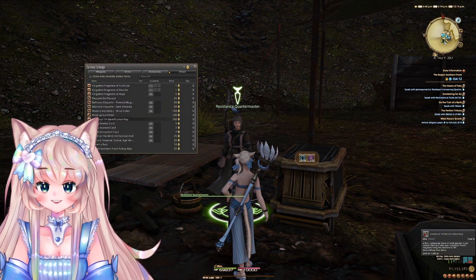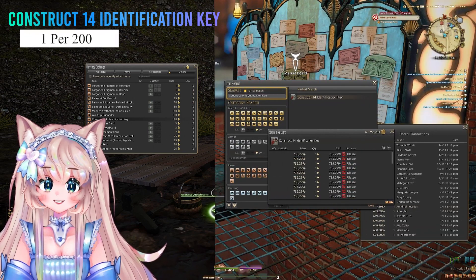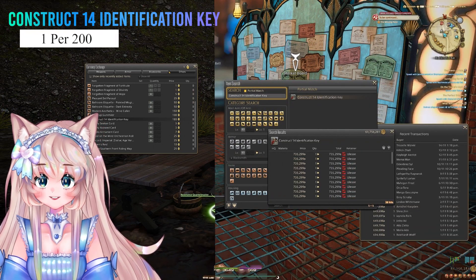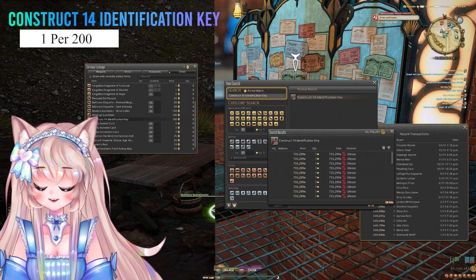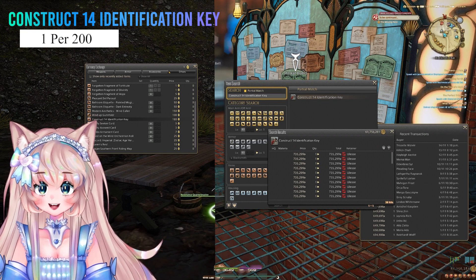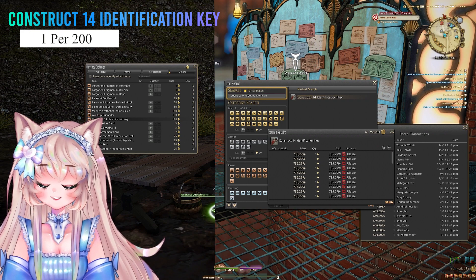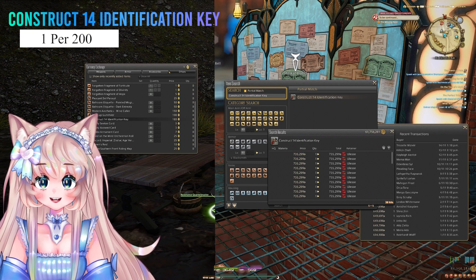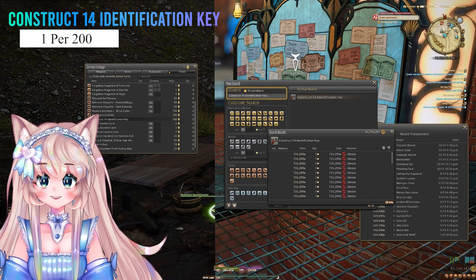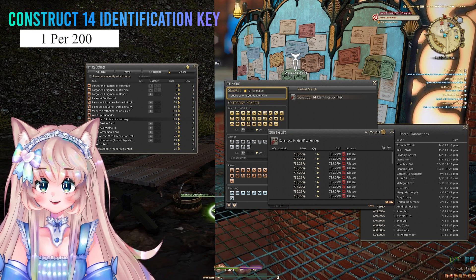Starting with the Mount Reconstruct 14 Identification Key: it is 735,000 gil per one. You can buy 1 per 200 Bozja Clusters, and it costs 180 Clusters per one. It is sold extremely often for a mount, sometimes even multiple times per day. So this is a really great way — just one thing to go ahead and sell without worrying about too much.